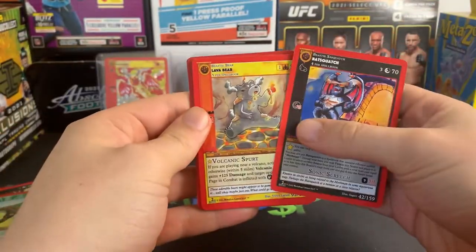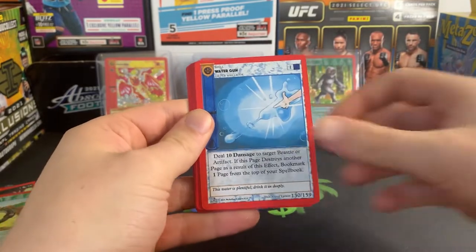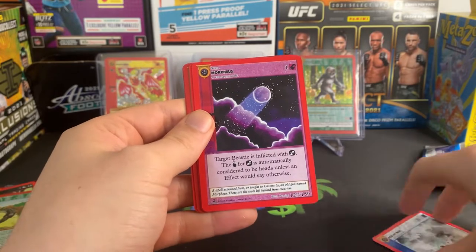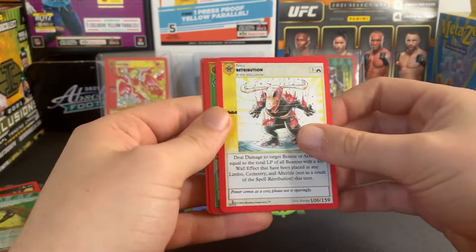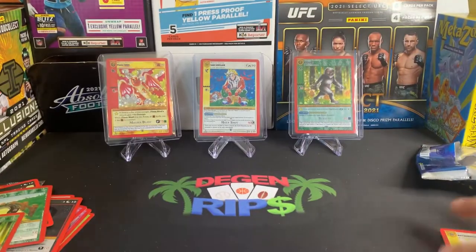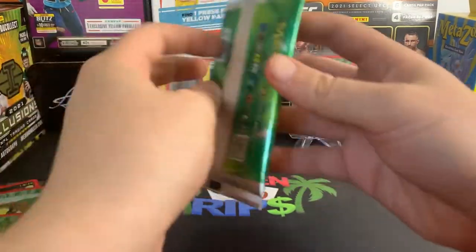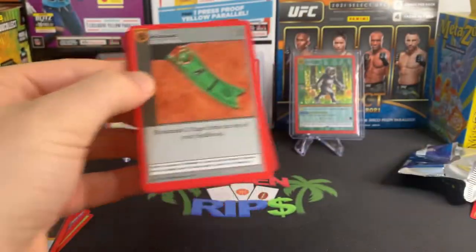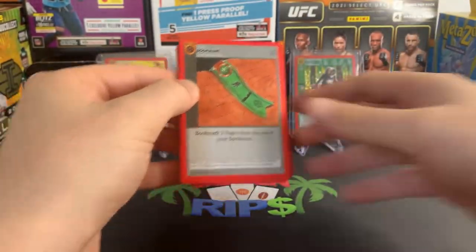Bat Squatch, Lava Bear, Water Gun, Space Penguins — I'd love some Space Penguin Hollow, that's really cool. Retribution, a Reverse Hollow Bigfoot. Again, thank you for bearing with me — it's a long video. Maybe you could use it to help you fall asleep.